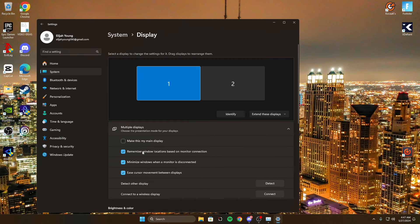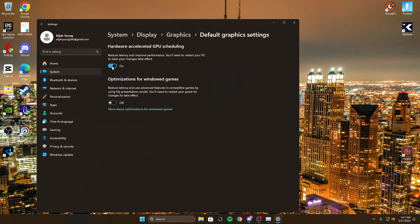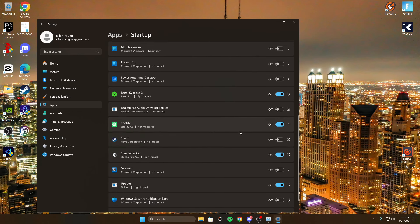Go into PC settings, go to display, scroll all the way down to graphics, click 'Change default graphics settings,' and turn that off. You'll need to restart your PC for changes to apply, which is fine — we'll do that later.